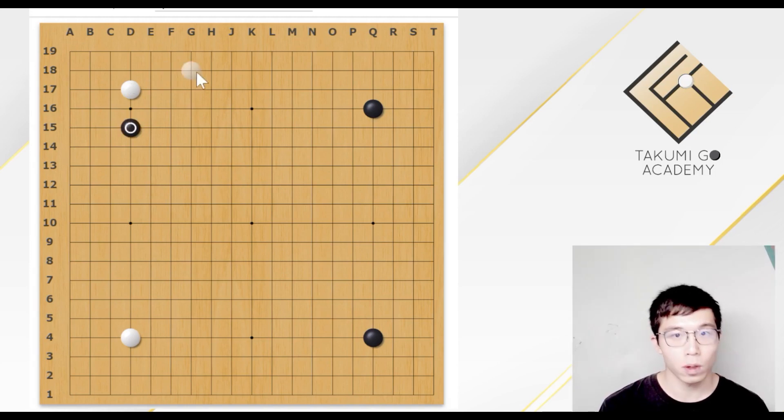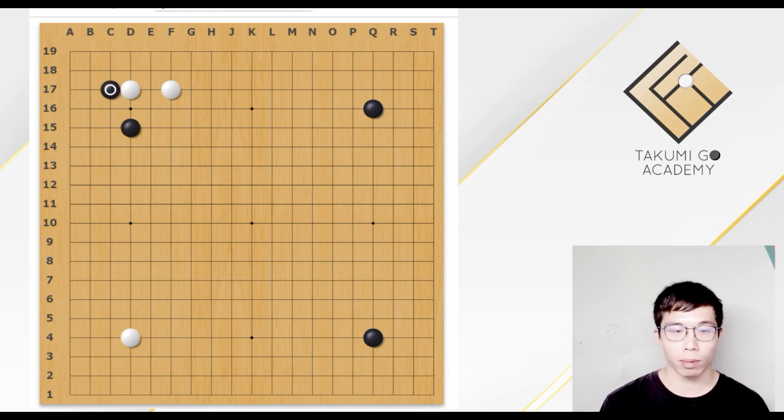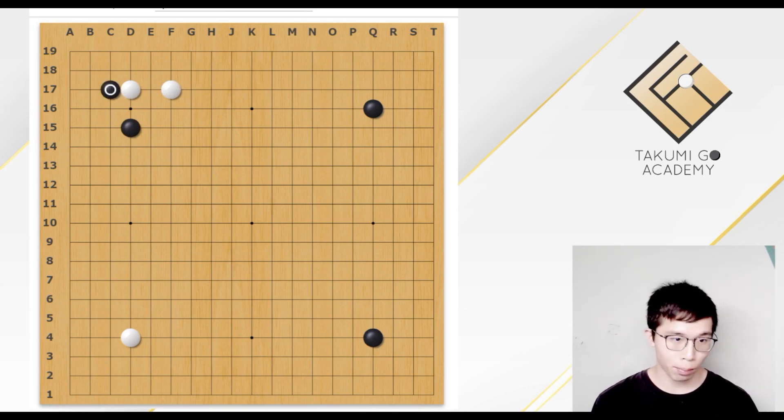After Black plays the approach, White plays this jump, and Black plays this attach. This may lead to a lot of complicated variations, and this video would like to go through them with you. In this video, we will talk about 3 scenarios.